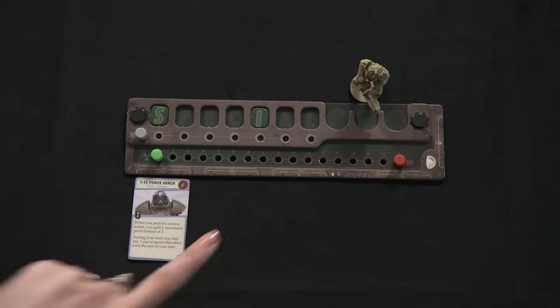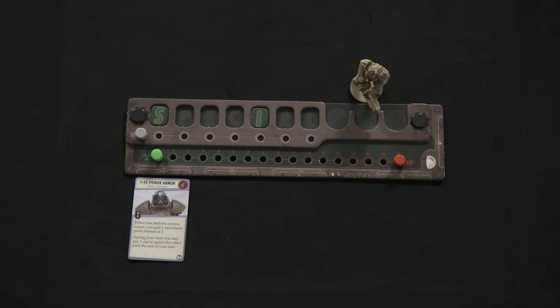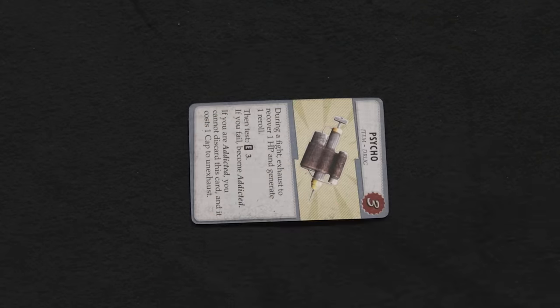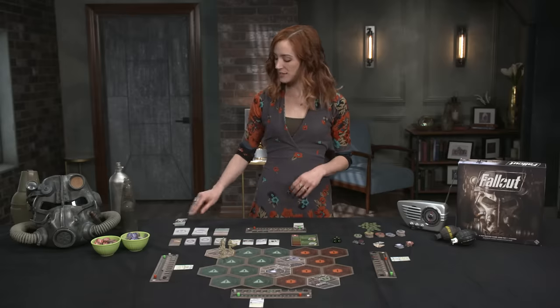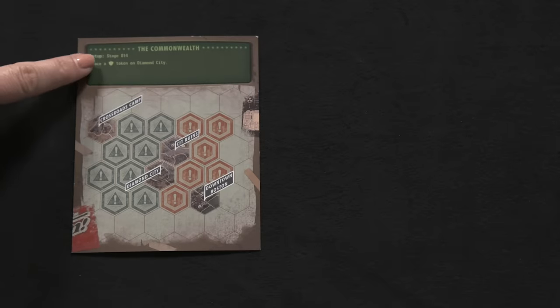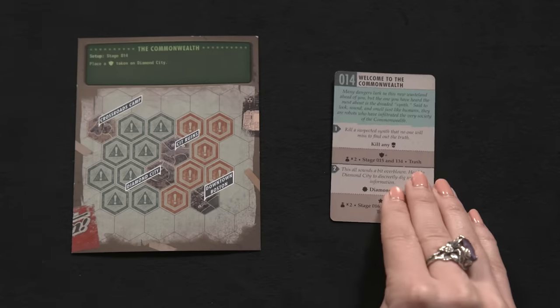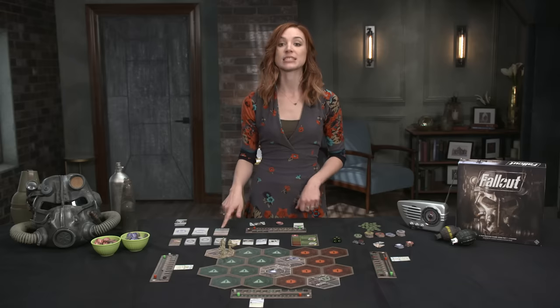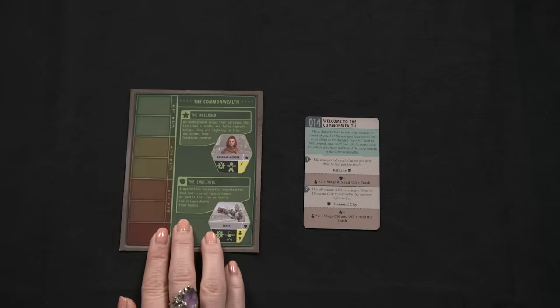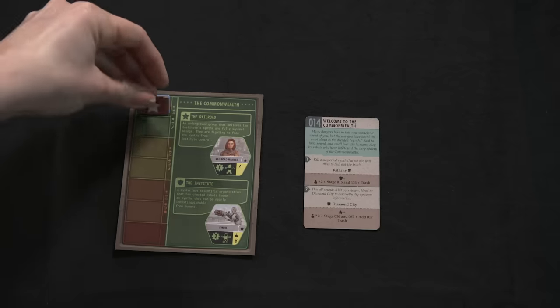Equipment slots include Armor, Weapon, and Companion. Additionally, there's a slot for up to three items of any type to keep in a player's private inventory. Some cards require the player to exhaust them by turning it sideways to activate. Finally, each player draws and keeps a private agenda card and three caps from the supply. Resolve any effects on the back of the scenario sheet, which always includes staging a card from the card library. Stage this face-up near the board after reading it aloud. Place the faction tokens at the top of the faction meter and you're ready to go.